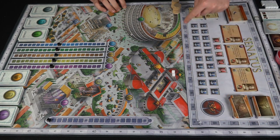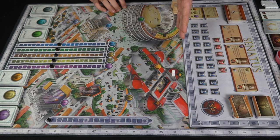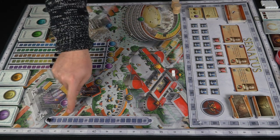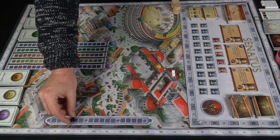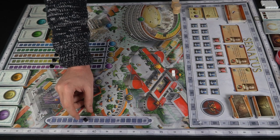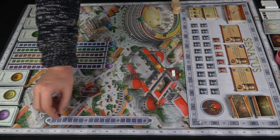This track is your corruption track - as you go through politics you'll gain corruption, and players with the most corruption get the most negative points at the end of each round. Over here is the round tracker, and as you go through turns, whenever you hit the scoring circles there will be a scoring phase. There are three scoring phases, and at the end of the last one you determine the victor.